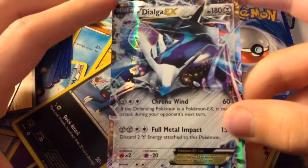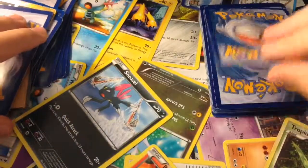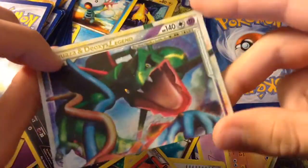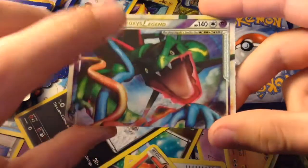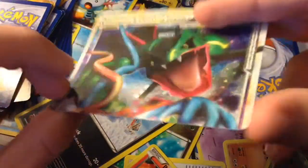And then we have this Dialga EX — it knows Chrono Wind and Full Metal Impact, which does 150 damage. Here is Rayquaza and Deoxys Legend. Once again I don't have the other card, but I have this half of it — and it probably looks cooler anyway.